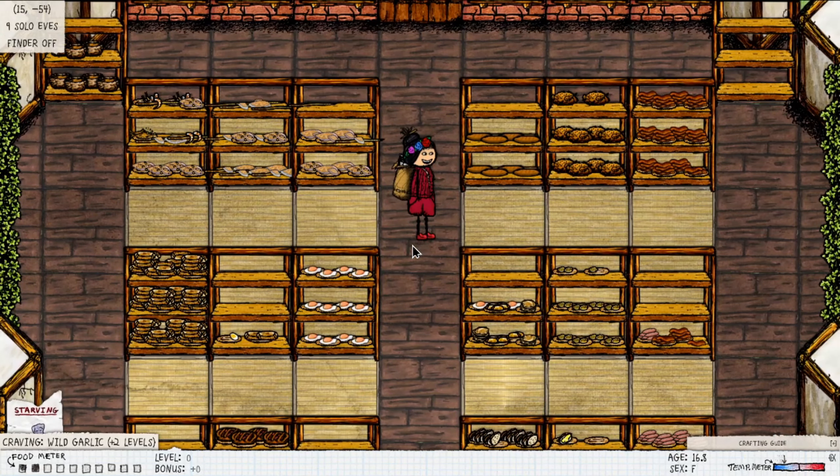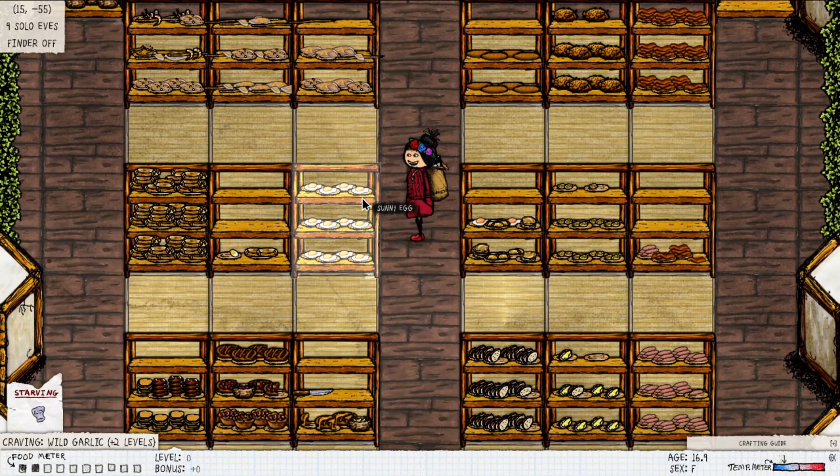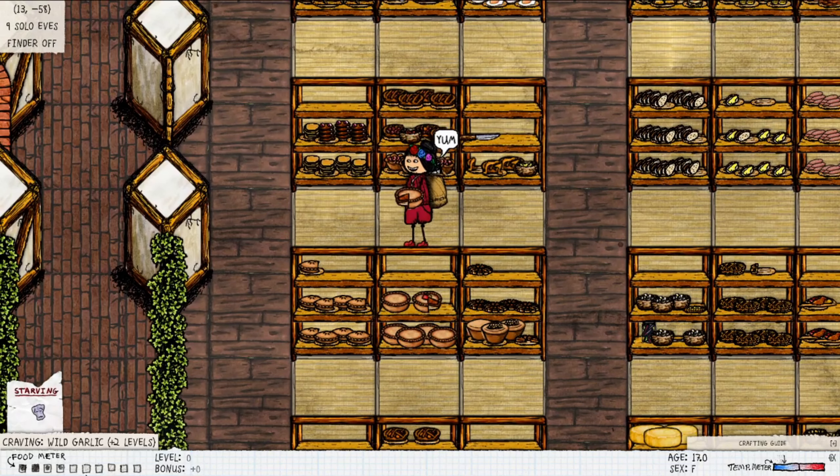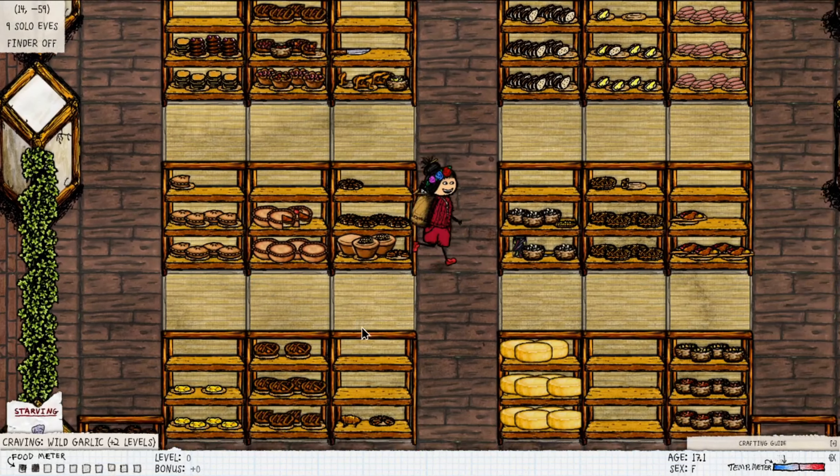Every food has a different value that it fills — a different amount of black dots it will color. This sunny egg will give me two black dots. Then this pie will also give me two black dots.